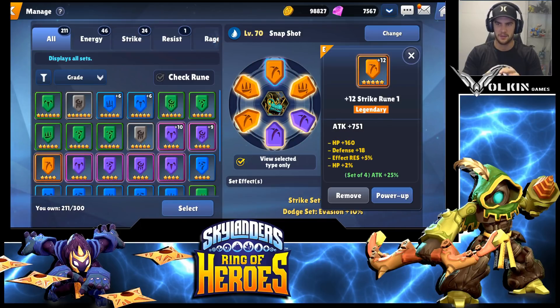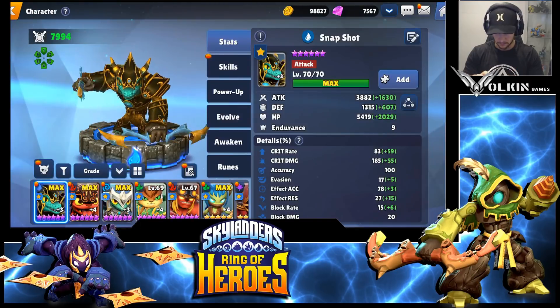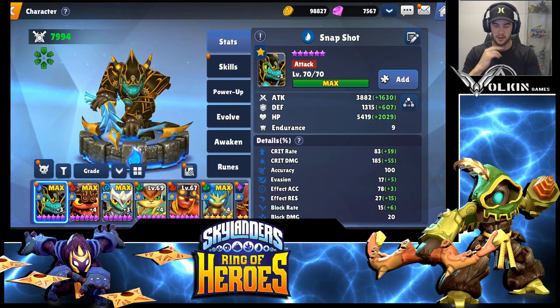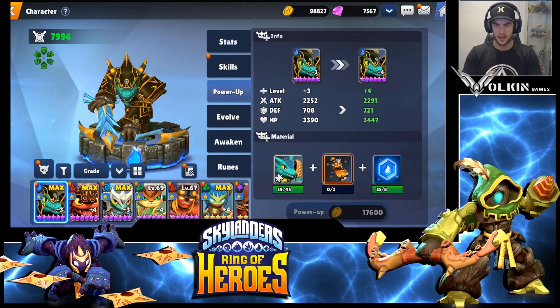My runes aren't the greatest - just a lot of five-stars since I'm getting to the stage where I have more six-star runes but they're on my other units. That set works well - I like the strike set on him for the extra attack, and the dodge set actually works fairly well too. You do get the odd glance, especially when he's got elemental advantage, which really helps on the dodge.